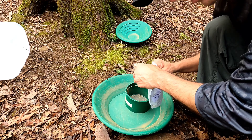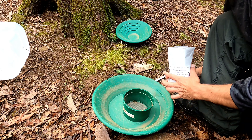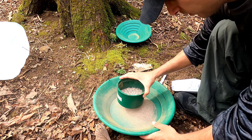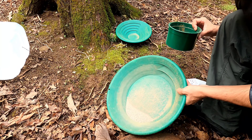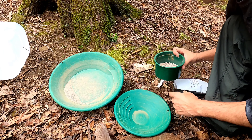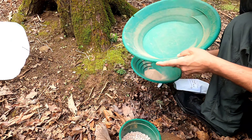I'm going to go ahead and open up the package and classify it. The only classifier I've got right now is a 30-mesh. I don't know how much small stuff is in here, but let's go ahead and get it all classified down. Not too much smaller stuff — that won't take very long to pan out. This is probably going to be a pretty easy paydirt. I'm going to put the small stuff in the smaller pan.